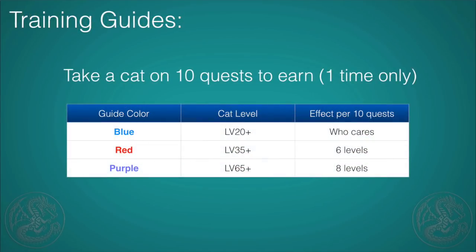This method is going to use the dojo and the training guides. If a cat has max enthusiasm, you can send them into the dojo for intensive training up to 10 times, meaning after 10 full hunts — not gathering quests — the cat will hopefully have leveled up. Normally the training in the dojo is useless; they barely level up, maybe one level in 10 hunts, which is totally useless. There is a blue training guide you can use as a tip when sending them in, but it doesn't do much of anything at all.